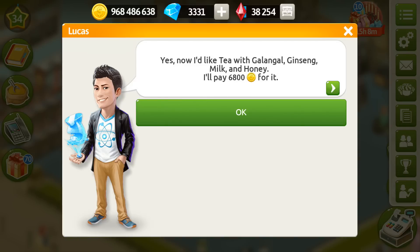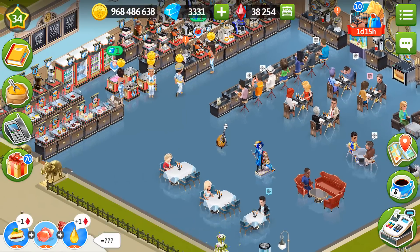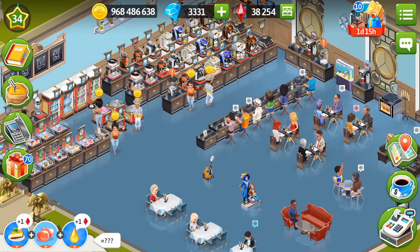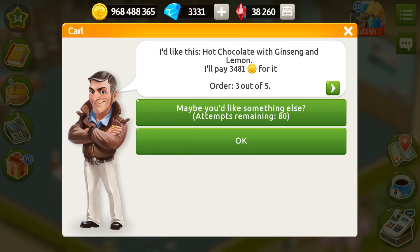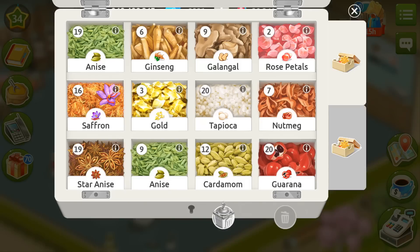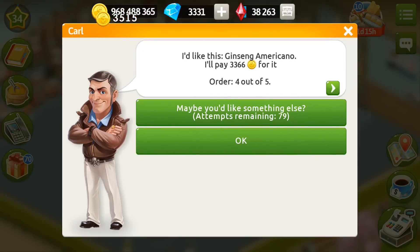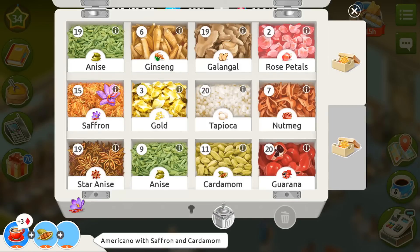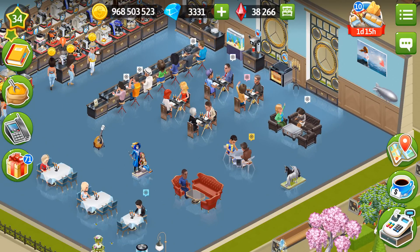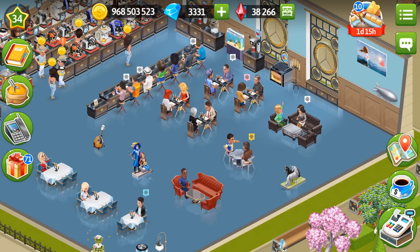Not all of us can do that, but you can switch to another customer because we have eight of them. I also have Anne, who brings me two simple gifts every day, plus I get a lot of simple gifts from doing special orders, especially at festivals. For example, I have six ginseng and don't want to spend it, but I have 20 galangal — so I'll serve a galangal tea instead. I just serve americano with saffron cardamom and get my simple gift that way. I always check the fifth order because sometimes it can be gold.